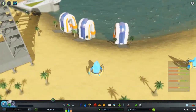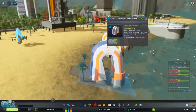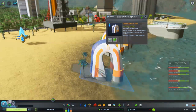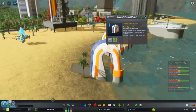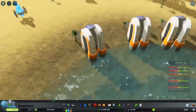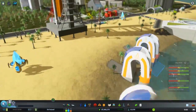Over here we have some futuristic water collectors. I've shown a couple of models by the same guy before and they're very nice — same orange and white motif. If you're building a futuristic city, that's something you should go for.